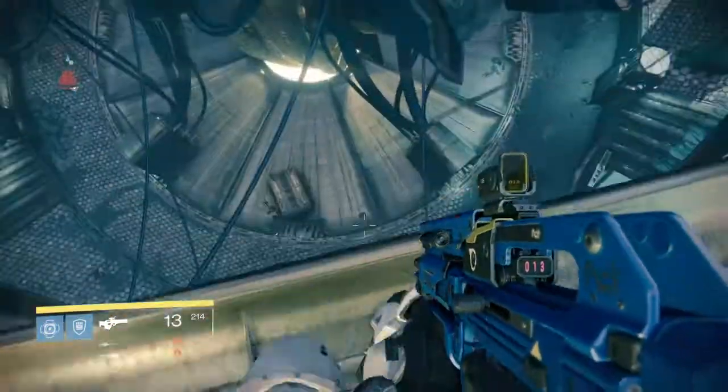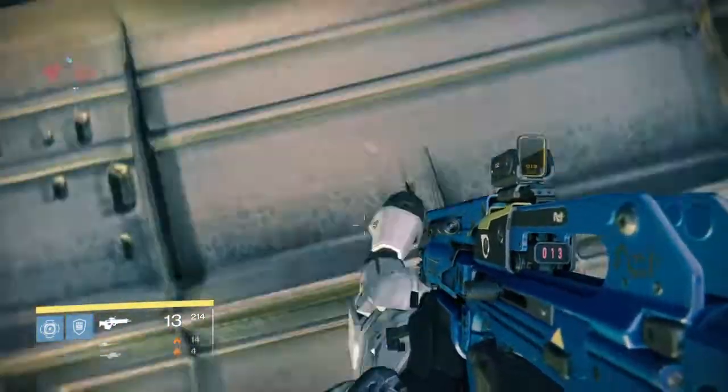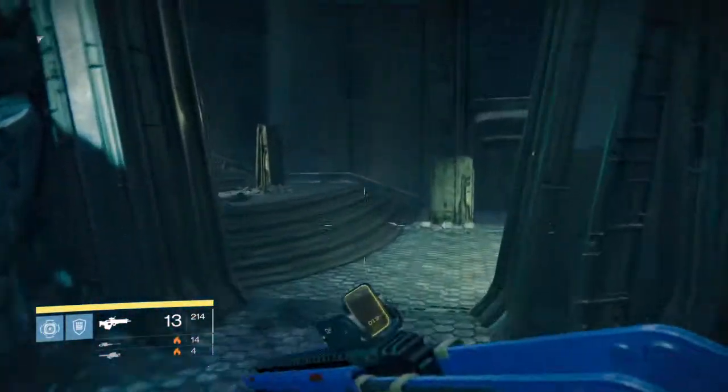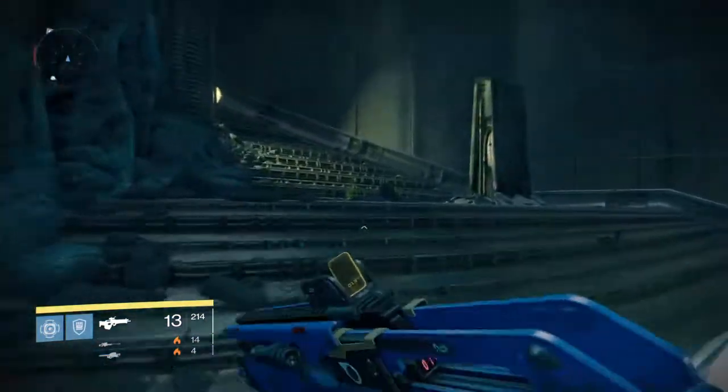So from here, you're just going to want to jump down. So we're going to jump on down here, try not to die before we hit the ground, and we're basically just going to head right outside the Temple of Crota.